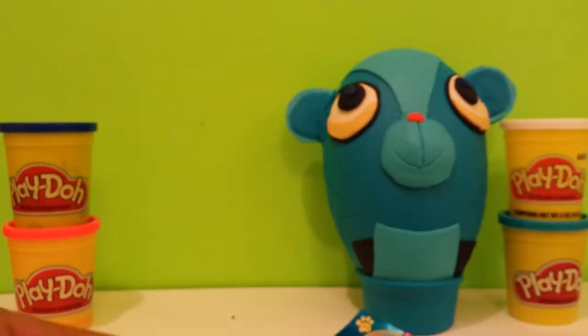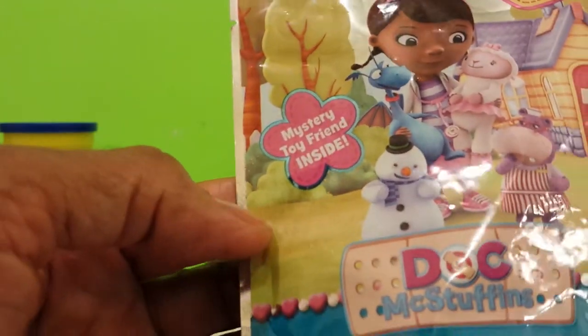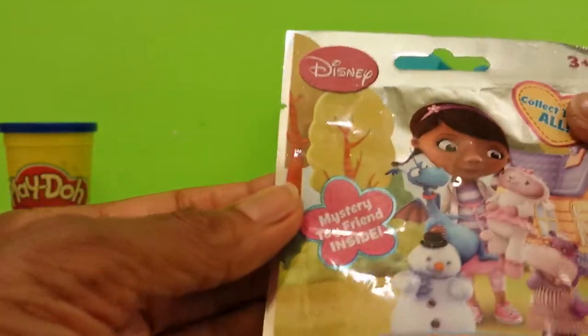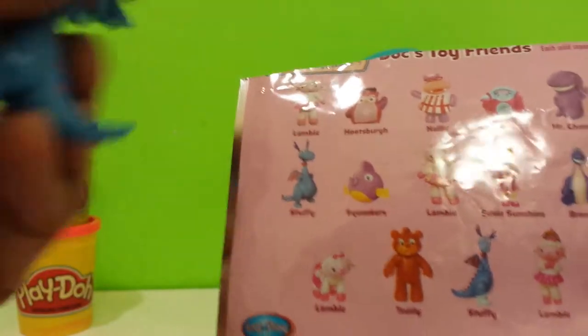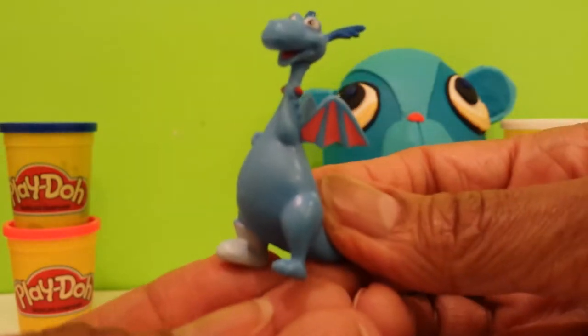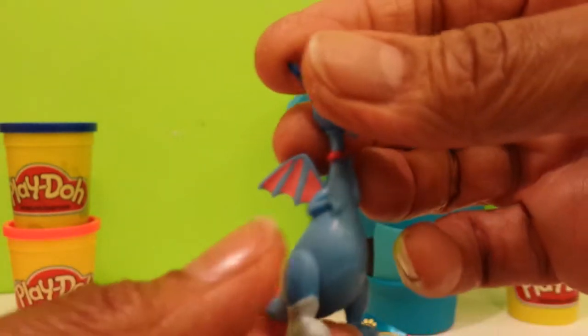Let's go on to Doc McStuffins — the doc is in. This must be series one, and there's a possibility of 14 different characters. Let's open it up and see which one we have. We have Stuffy! I think there are two Stuffies — there's one with a sock or something on his foot, and then there's another one with a boot on. There he is, Stuffy.